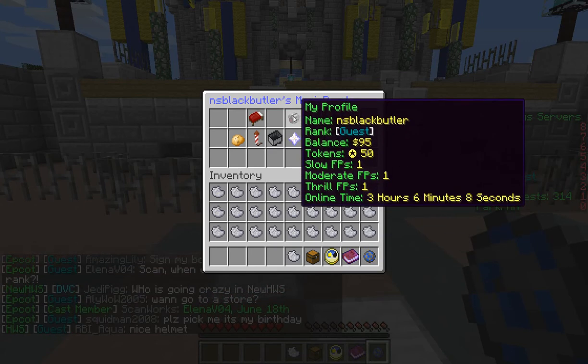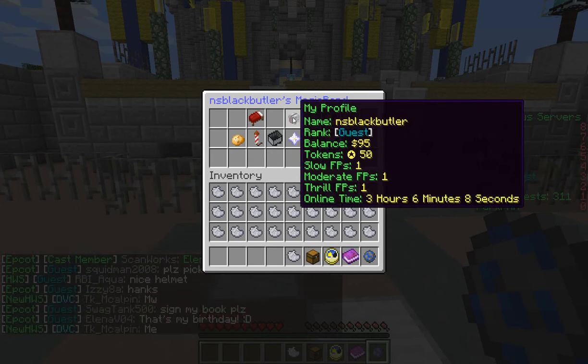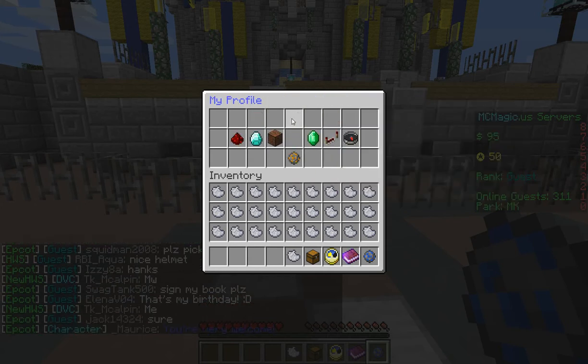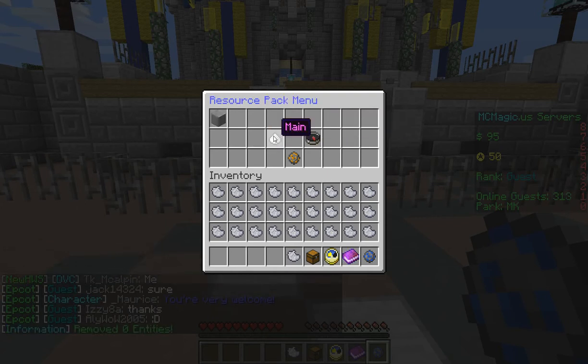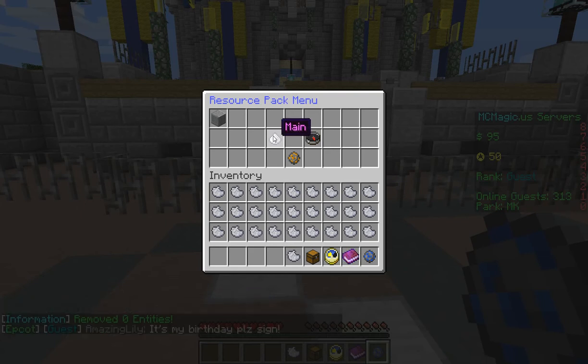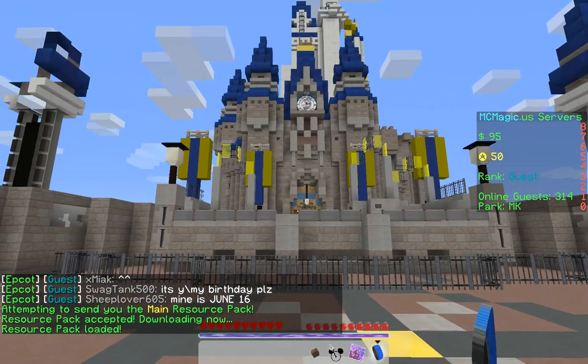You're going to need to come up here. It says 'My Profile' and it should say your name right underneath, and it should have your face. You're going to click on that and then come down here to Resource/Audio Packs — it's going to look like a note block. You're going to click on that and then right there is 'Main.' You're going to want that. That's going to have everything — it's going to have the entire resource pack. It's going to look like a little sugar cube. You click on that and it will automatically download for you, so you don't have to go to any crazy websites.